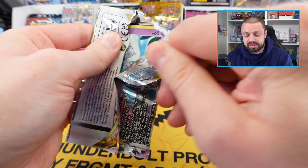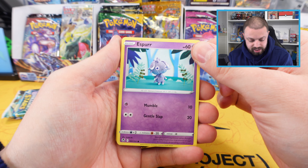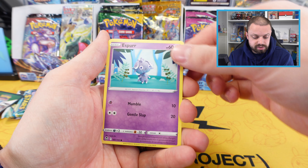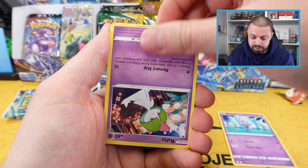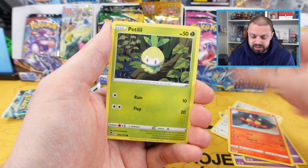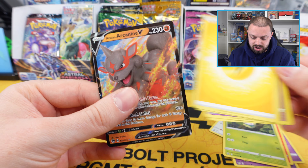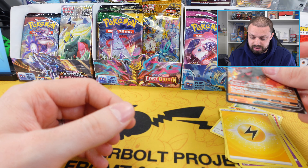Second pack of Silver Tempest — there's an upside-down card there by the looks of it. We go straight to the hits: we've got Hespera, cut our roots there, Sneasel, Litten, Petilil, Chincho, and a very nice Arcanine V. Lovely stuff — not bad to get a hit, always good.